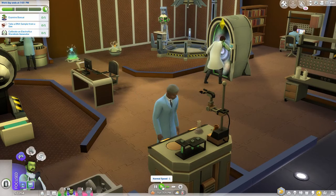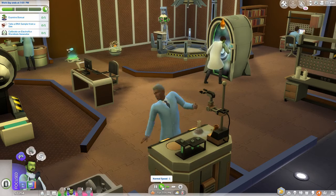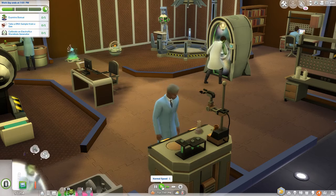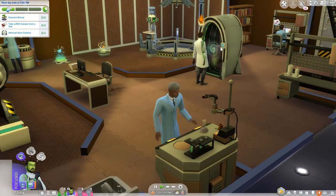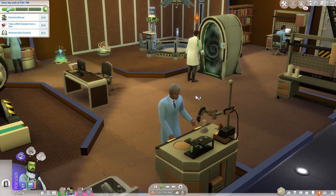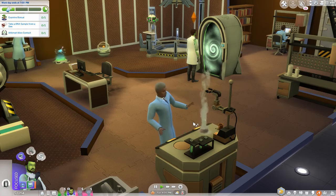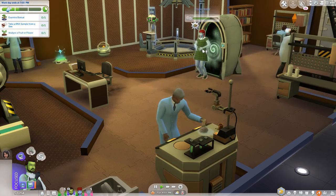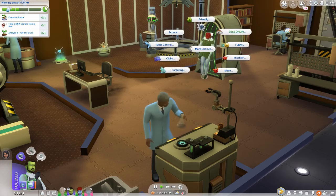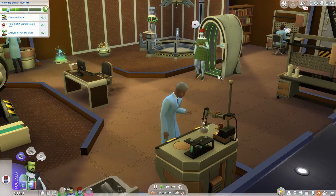Today is not going to be a good day. I didn't even check if we can make another embiggen. Are you calibrating? You're almost finished calibrating. All right, attempt alien contact — we can do that. Last time he did that, his daughter came through the gate, which was a bit disconcerting. And she's come through again. Test serum — we'll give her that one.